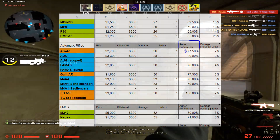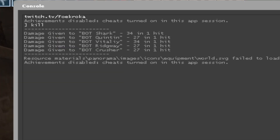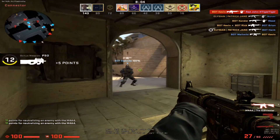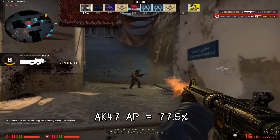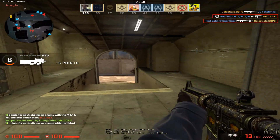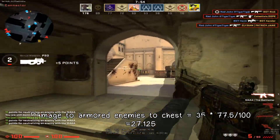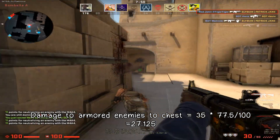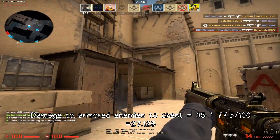Let's take the AK for example. In my experiment, the AK dealt 35 damage to the chest of the opponent without armor and 27 damage to the chest with armor. In theoretical calculations, AK's armor penetration is 77.5%, which means since the gun deals 35 damage to the chest, it should deal 77.5% of that damage to an armored opponent, which is equal to 27.125, rounded off to 27.